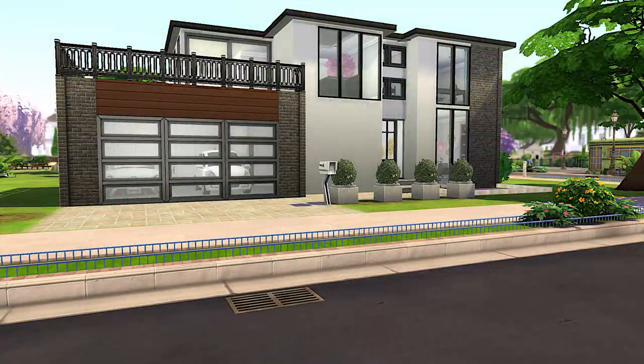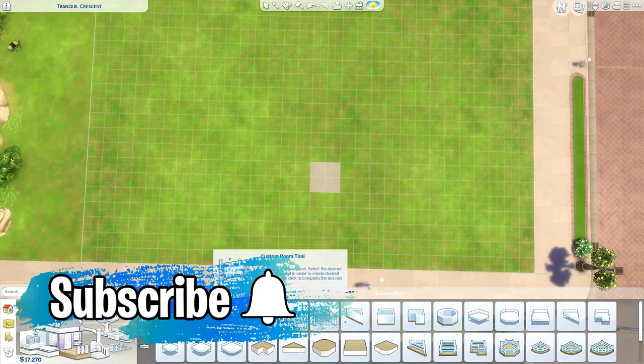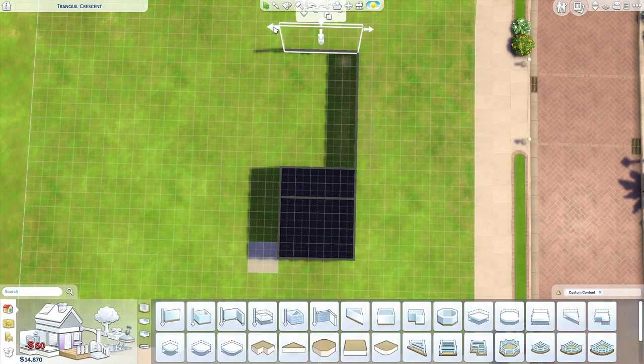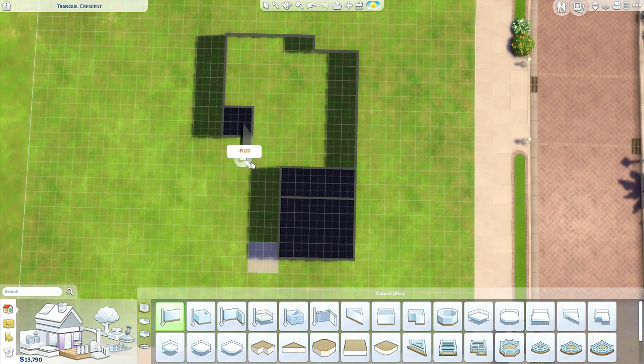Today I'm making one of your houses again. This time it's a house for four sims, it has no pets, it's on a 30 by 30 lot. The budget is below 50k. The style is prairie, which I didn't know what it was, so I looked it up.